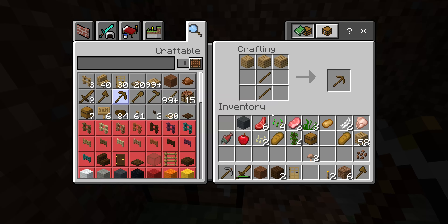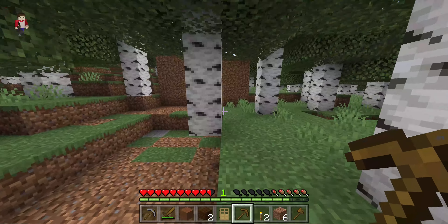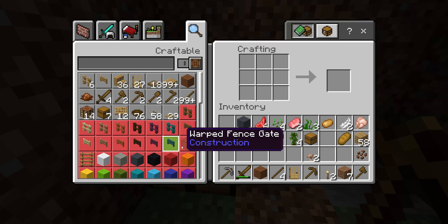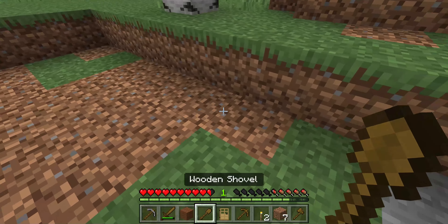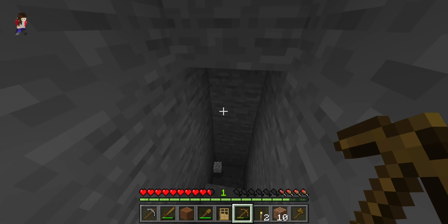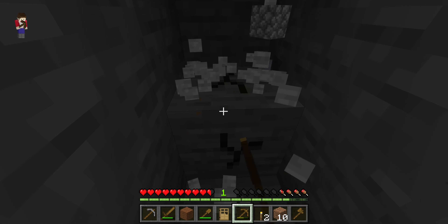I got a stone pickaxe to start off with; I'm still gonna make a wooden one just so I can mine some stone. Here's a little tip: always mine the block you hit your head on when going down, so you can skip it — it'll make you go a lot faster. Look how fast that was!